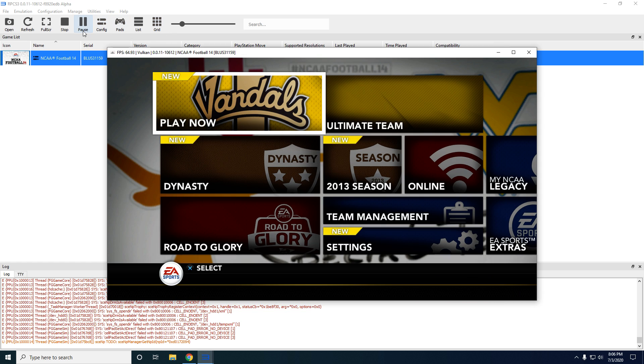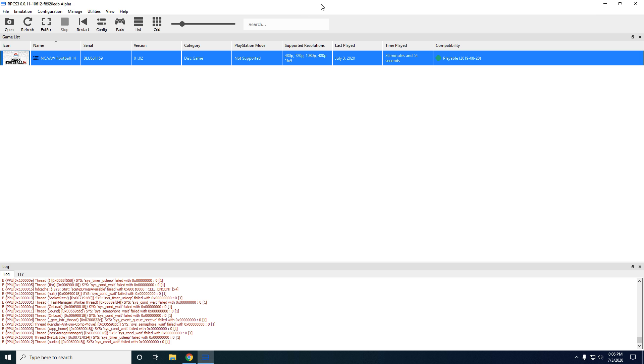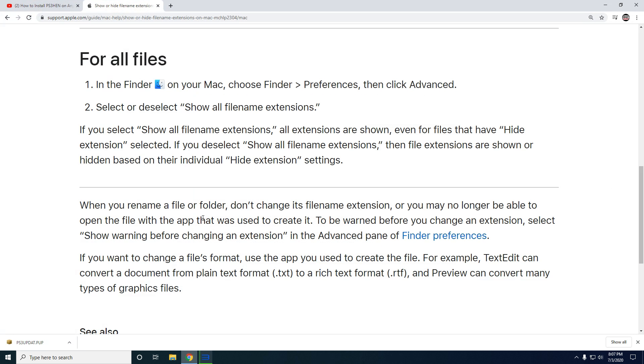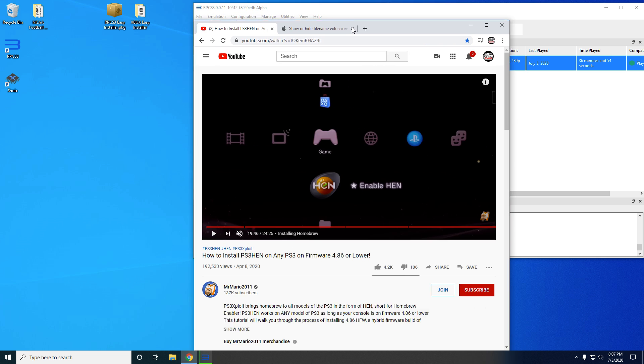We are now going to apply the mod. Up to this point, this is what people have been able to do normally. We're going to install the RPCS3 easy installer — on RPCS3 it is as simple as taking this .pkg file that you'll download from us and dragging and dropping it. It'll ask if you want to install, click Yes, and it'll install.